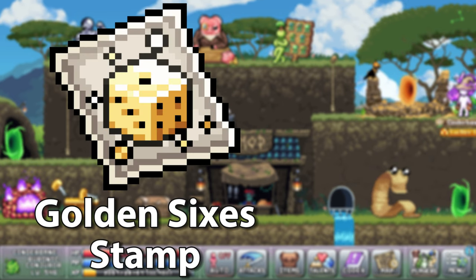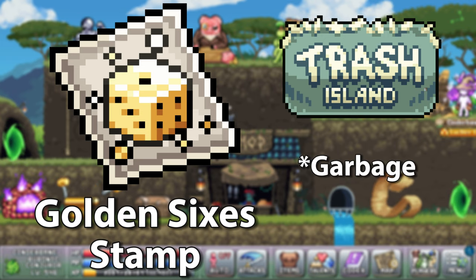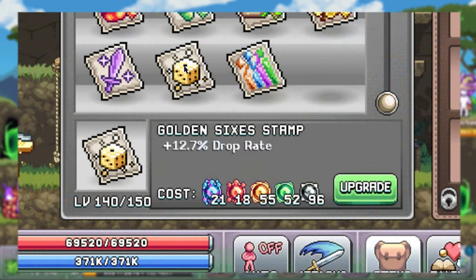The golden sixes stamp is unlocked from the trash island in world 2. It will cost you 80 trash to get and then a lot of krakens and cash to upgrade. This is the current percentage increase in drop rate I get at my current stamp level.